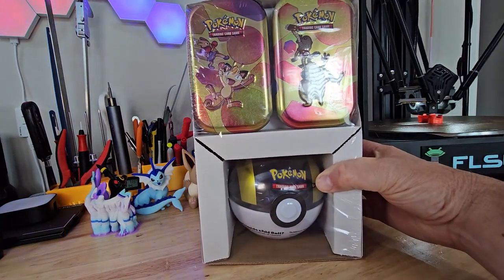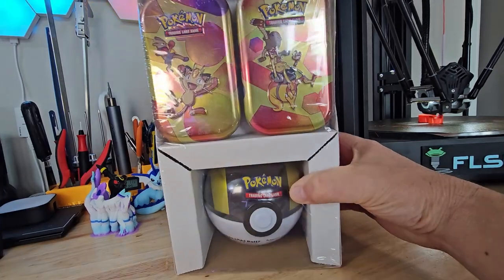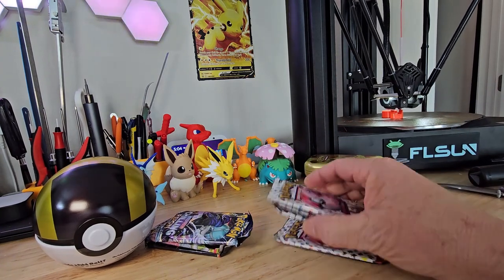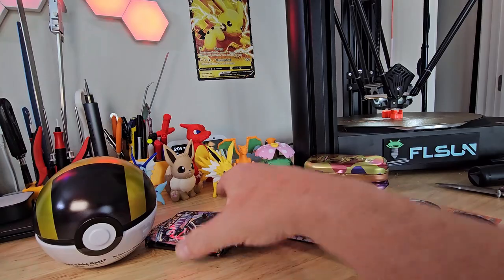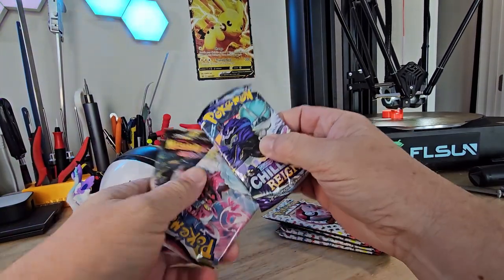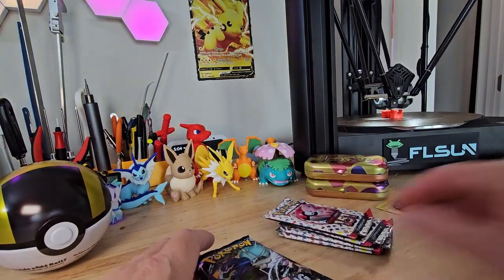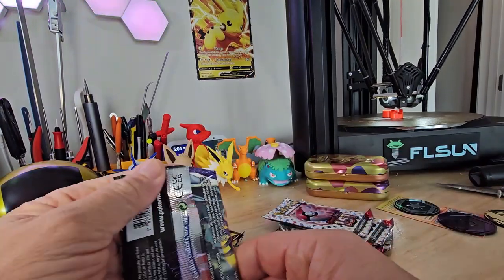Here's the Sam's Club haul — we have two tins and a Pokéball. Let's open it up and see what we got. To save some time I'll open them up. In the tins were two packs each of 151, and in the Pokéball we have a Chilling Reign and two Lost Origins. Let's start with the Pokéball and do the Chilling Reign since it's all by itself.